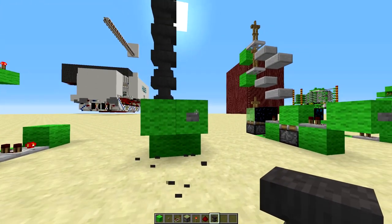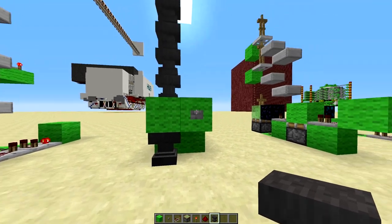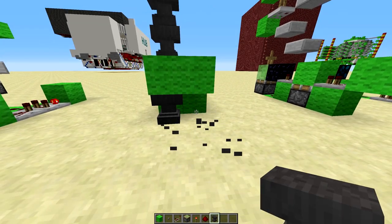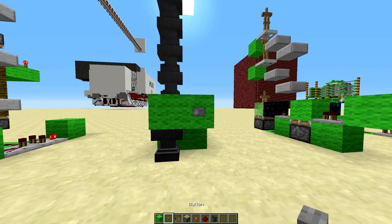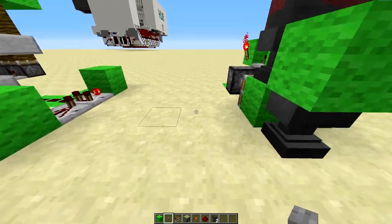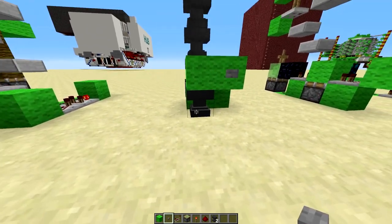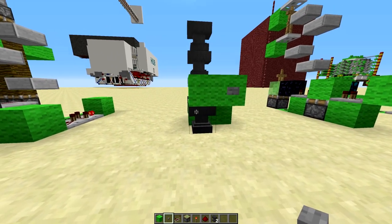Basically, every time this anvil breaks, you just go ahead and push the button, and then a new one is nicely dispensed to you. Although, if you push the button while there is still an anvil there, it just pushes the item out, so it's only meant for if there is no anvil there — then it will dispense another anvil.